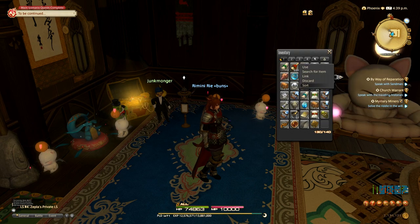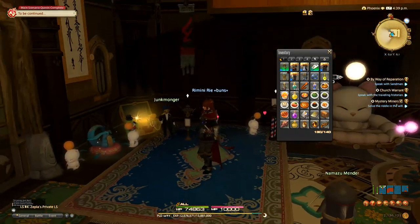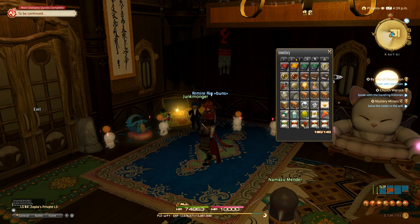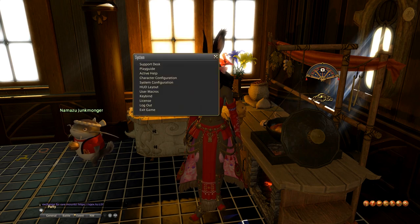This person came to me for help and I talked them through the cleanup effort and they've given me that footage. Rimini has just the two base retainers and only plays a couple jobs with no crafting. So if you're like me and play lots of jobs, do crafting, and have tons of glamour, you might need to adjust this for your needs. Rimini had also never touched an armoire or a glamour dresser, so this might be a helpful guide for new players who maybe aren't familiar with those systems.